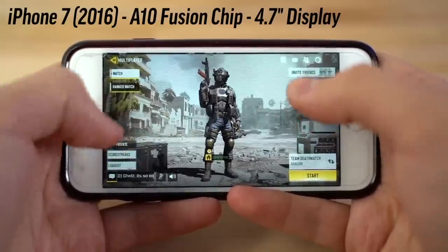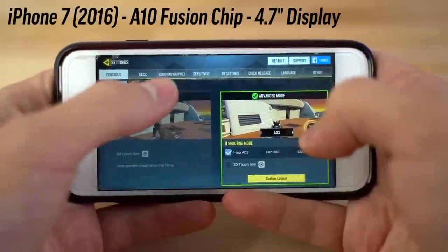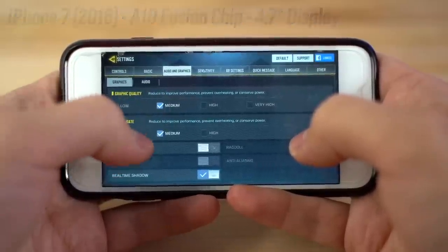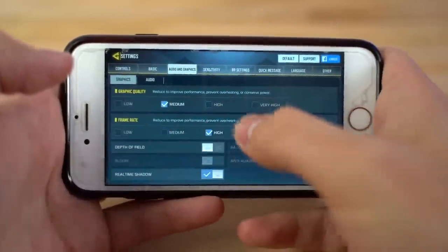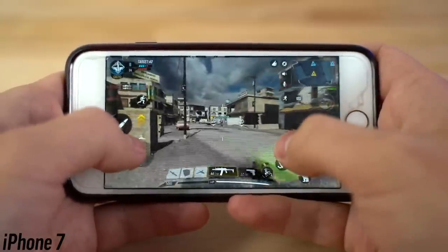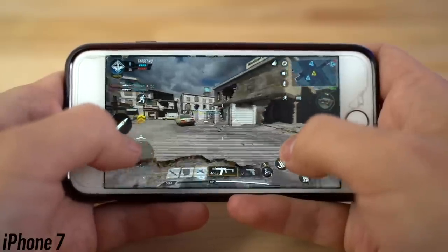Starting off with the iPhone 7, packing the A10 Fusion chip. As you can see, it defaults to medium graphics quality and medium frame rate. We're actually going to try to go to high and very high. This screen is so tiny — it's such a small screen compared to what I'm used to.